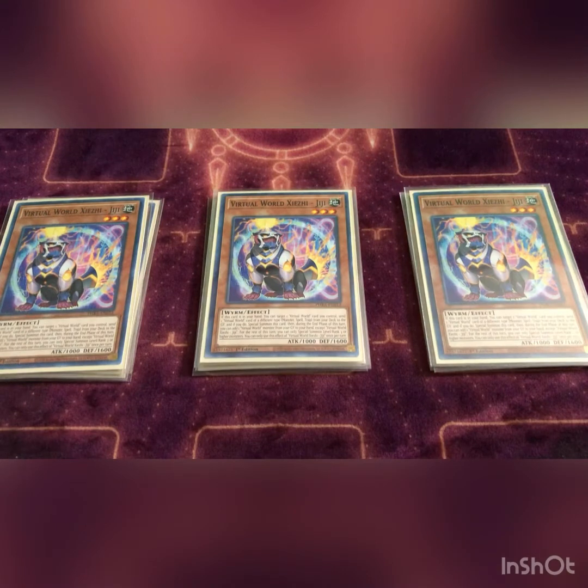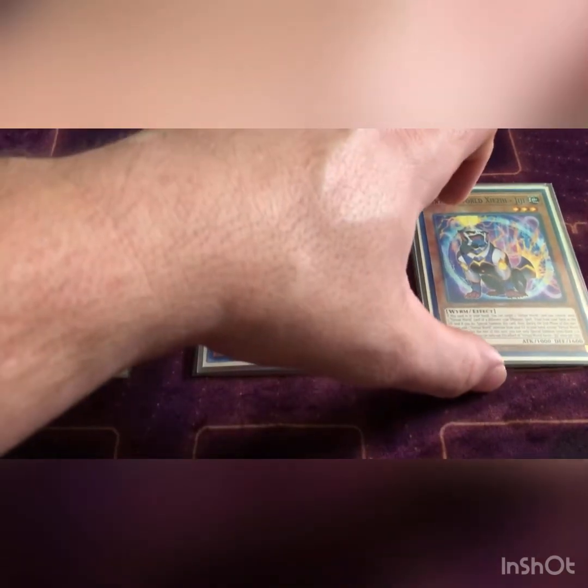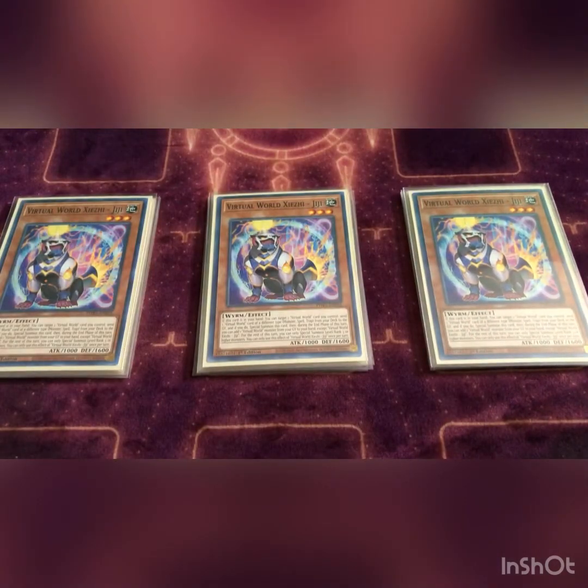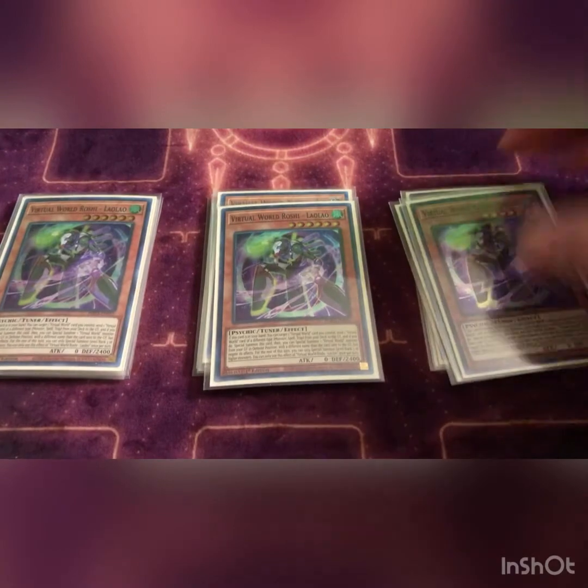Next we play three GG. This card's effect is basically target one virtual card you control, send one virtual card that's different from the deck to the graveyard, special summon this card, and if you special summon it this way you can add one of your virtual world monsters back to your hand at the end phase. Basically you're normally gonna add back Lulu just because she's so good.